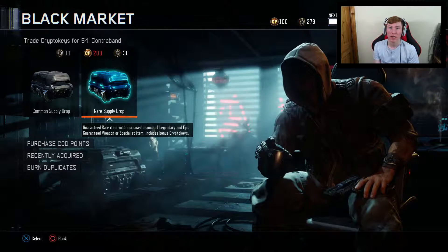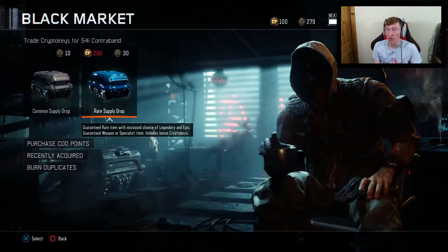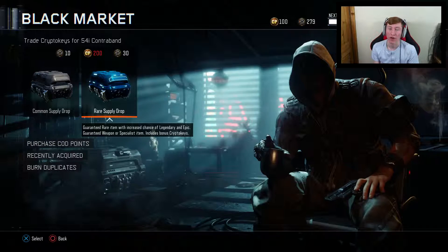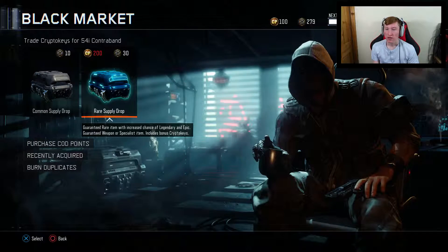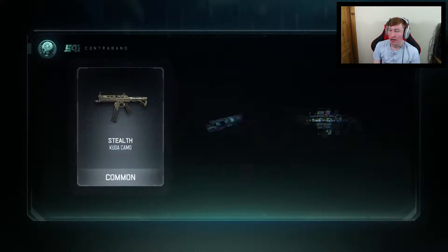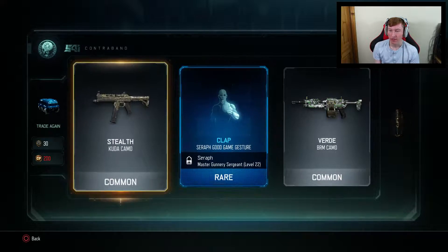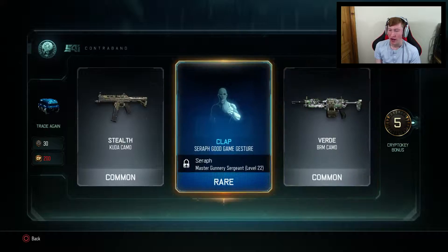I'm not too sure how many we're going to get but I'm pretty sure it's going to be quite a few. Let's just jump straight in and hopefully we can get some melee weapons and hopefully we can get a lot of legendary or rare weapons. Let's trade 30 Crypto Keys. They're not the best start — two commons and then one rare.